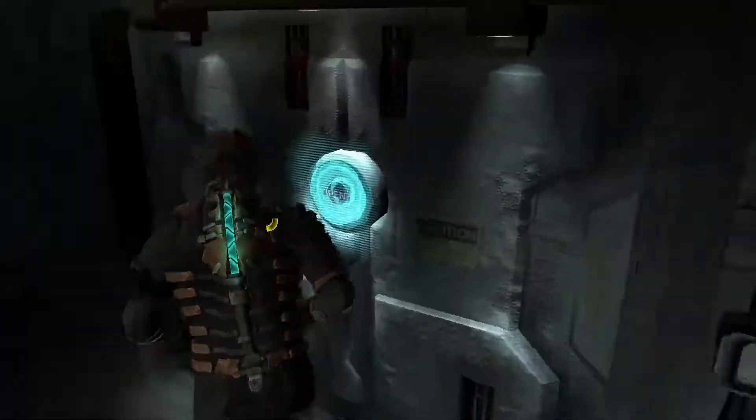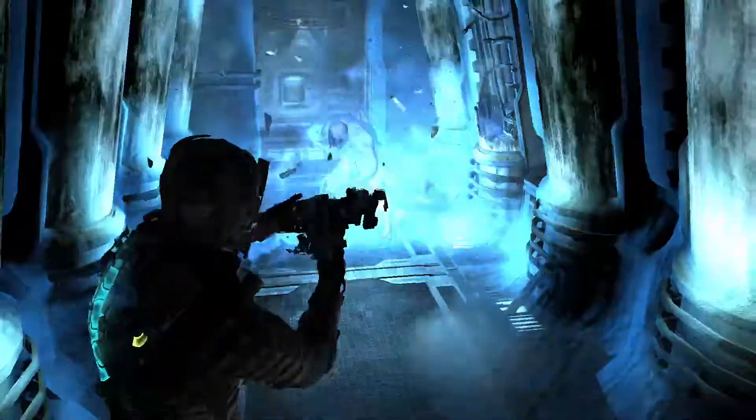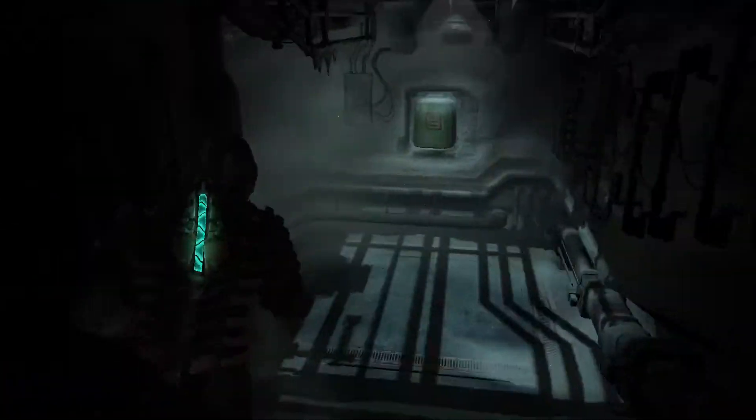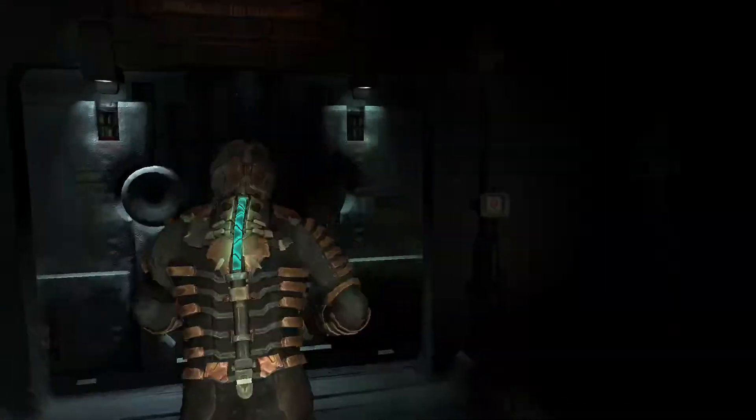So you just heard that puker punch out of that - that means there's going to be a puker upcoming. The way we're going to stop him is we're going to stasis and then run to the left side of him. If you just try and run straight past him, he will damage you for some reason. But if you run to the left side of him, he will not do any damage.